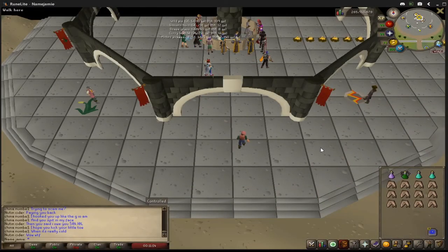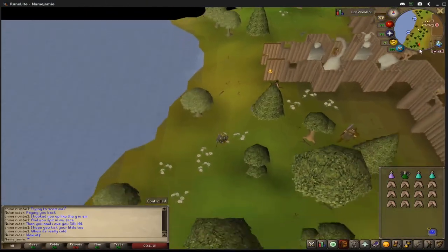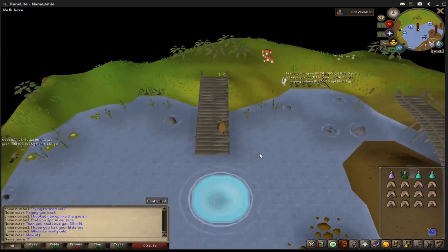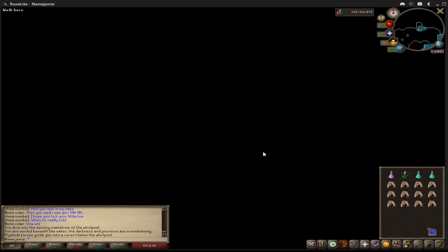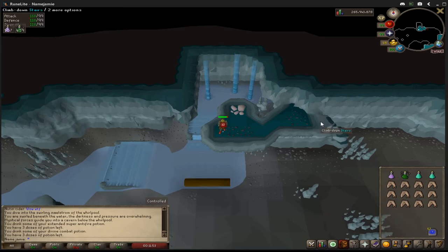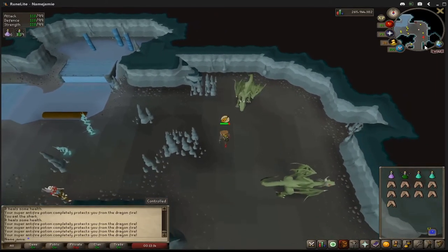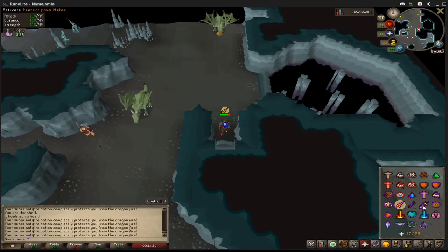To get to the Mithril Dragons, teleport to the Barbarian Outpost. Once you are here, run directly south until you get to the dock. Once you're here at the dock, click on the Whirlpool and head down into the cave. Once you are down here, drink one sip of both your Anti-Fire and Combat Potion and turn on Protect from Mage. Then run down this staircase and then go directly south. A little south here you should find another staircase. Head up it and here you should find the Mithril Dragons.